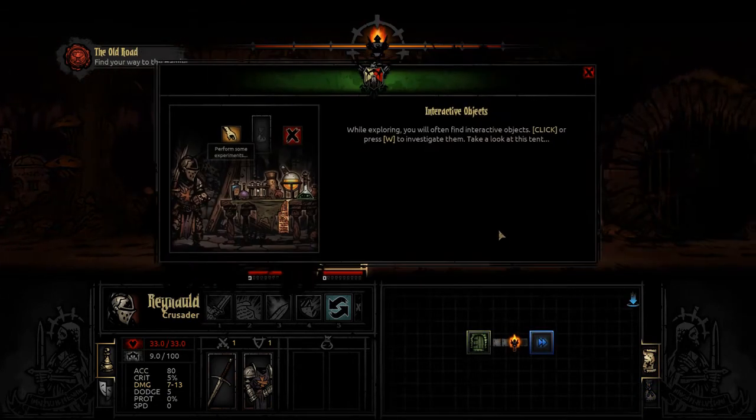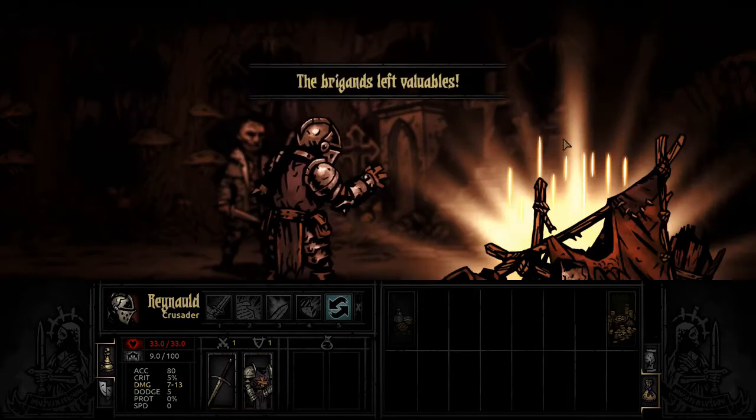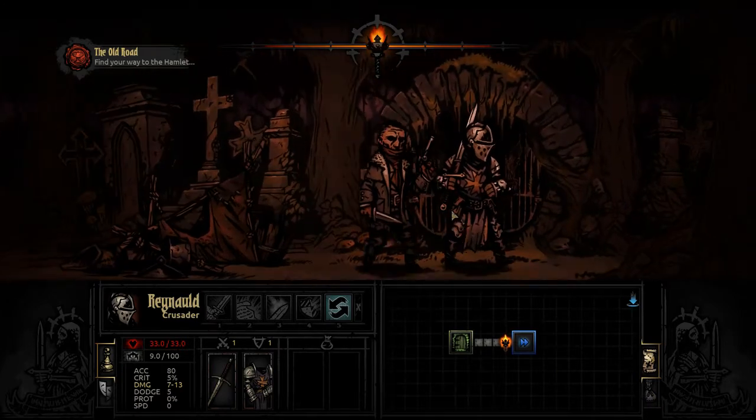Moving on down the hallway - whenever you see an interactive object that highlights a little bit, you can either click on it or push the W key to interact with it. It'll ask what you want to do: interact, cancel, or sometimes use items with it. Leave nothing unchecked - there is much to be found in forgotten places.